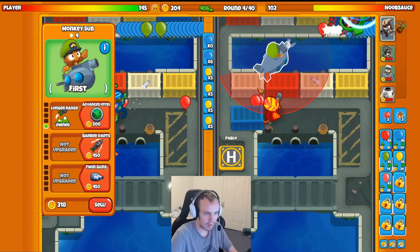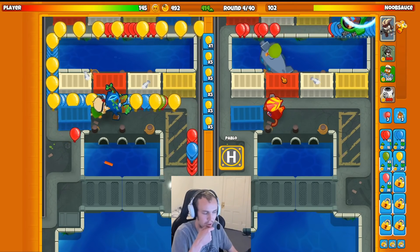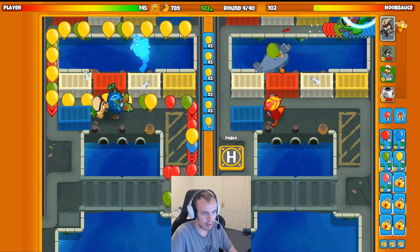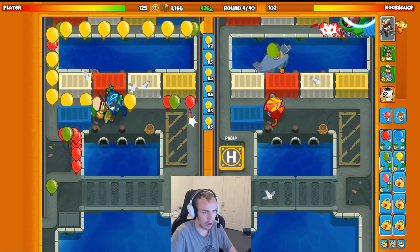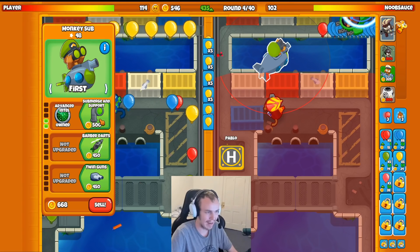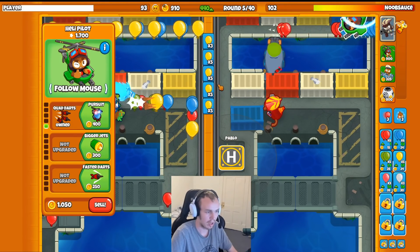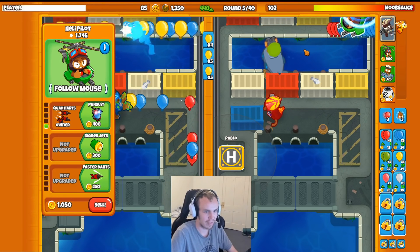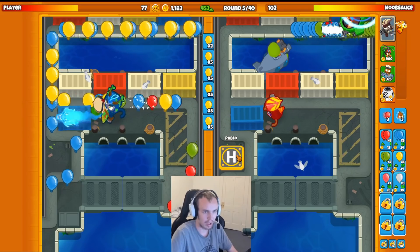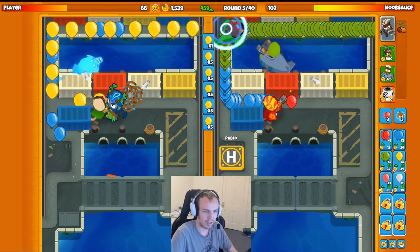Let's start Spaced Ecoing. I'm happy with this so far. What do we think the other tower is? They have Dartling, they have Druid — maybe Spike Factory, I don't really know. Dartling and Druid is definitely a solid combination, but on a hard map like this, is it possible to pull off? For the Submarine Support and the Reactor, that's about $3,300 that we need, and our Heli sells for $1,050, so I'll need $2,250 on hand. Always want to be sure you know those numbers.